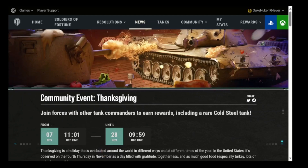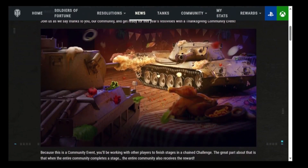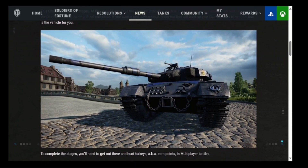This event is going to run for the next three weeks, starting Tuesday, where you can earn a free Earthshaker. What's the Earthshaker tank? The Earthshaker is a Swedish medium tier 8 with a 75% commander booster built in. So those of you who are really good medium tank players, this can help you build your commanders faster. The only problem is that it's a tier 8, meaning you'll face tier 9 and tier 10 matches, which can inconvenience your commander building. But if you're really an ace and can score in tier 8 medium tanks versus tier 9s or 10s, the Earthshaker can be really awesome.